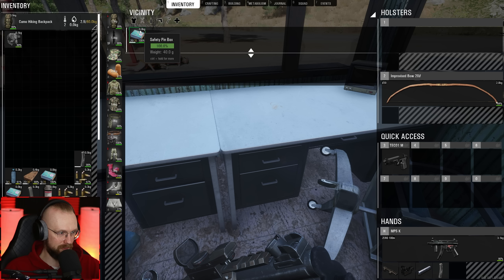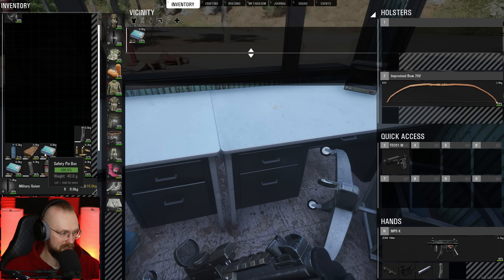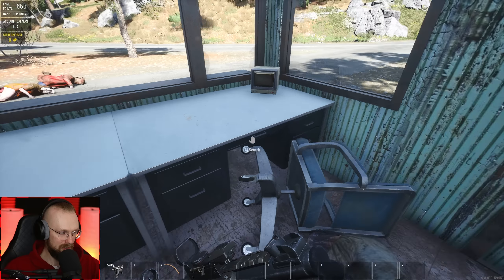Hey guys, welcome back to SCUM survival. We're currently located at the weapons factory in the Z1 square. This place is going to be massive and obviously it's going to have some weapons because it's called the weapons factory, so I'm very excited to loot it all. This is going to be like a torpedo factory.